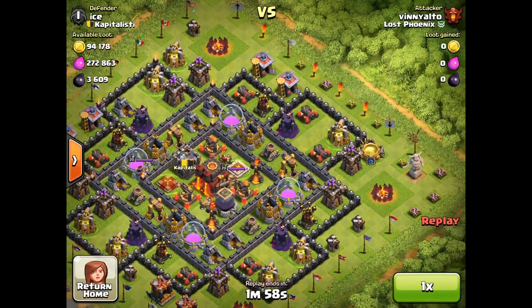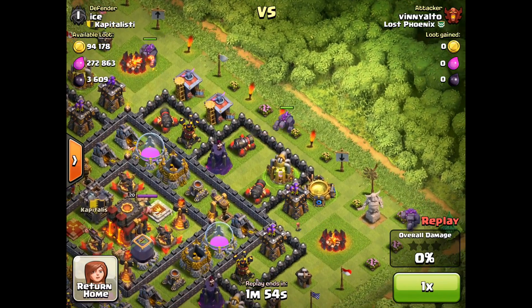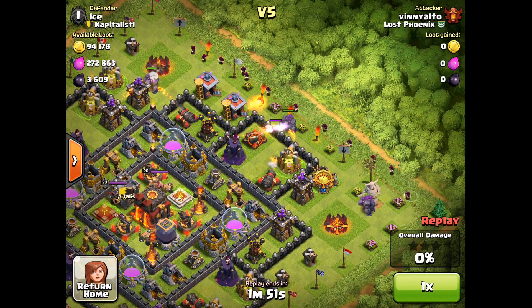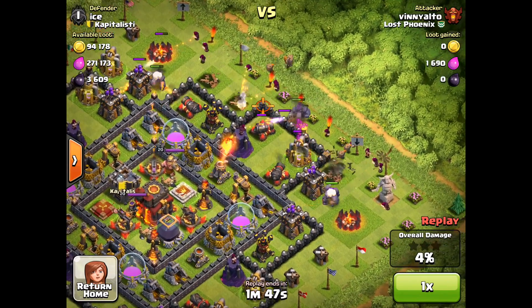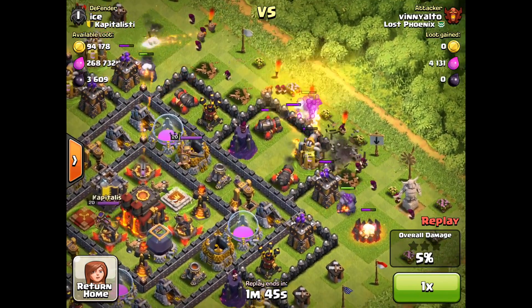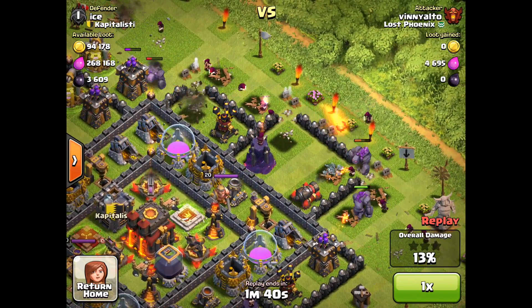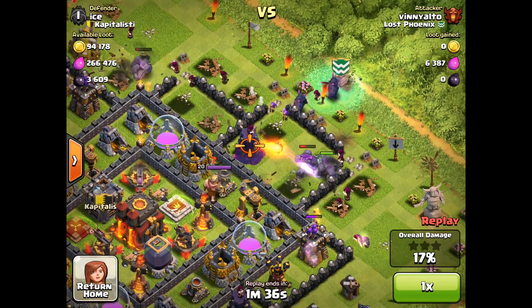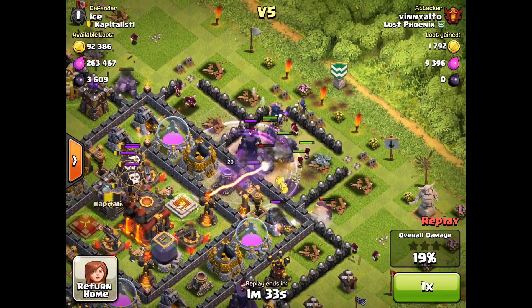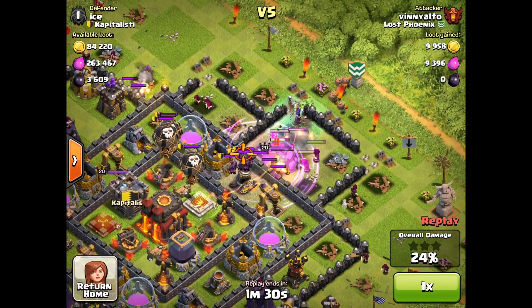We'll take a look at one more attack replay, this from Venialto of Lost Phoenix. Here you'll see another three-Golem Town Hall 10 Go Wipe. The Golems spread out extremely widely across the top right of this village, the Wizards completely protected, and Wall Breakers opening that enclosure. On the far right, as that Golem takes out the Archer Tower, those two Golems will bunch up, but they have already done their job sufficiently distracting all of those defensive structures. Here comes the rest of the troops moving in, once again headed towards the Town Hall, and yet again, 24% damage.